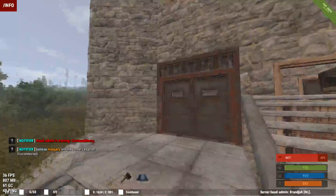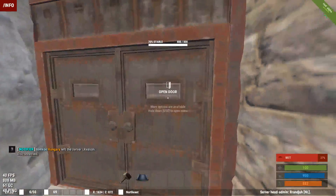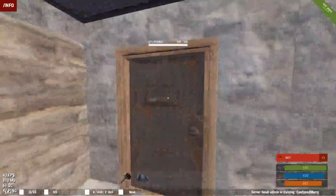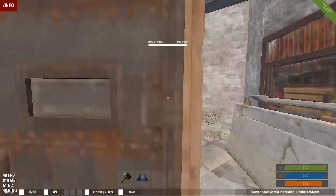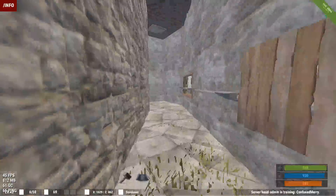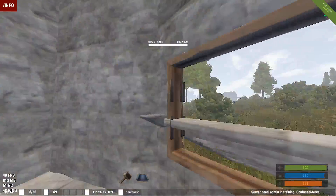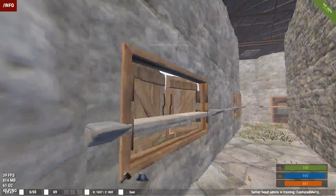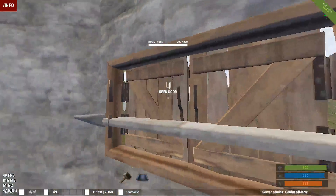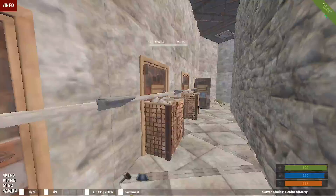I'll show you the shooting gallery on the ground floor. I've always wondered why people don't do this, because it gives you windows on the bottom floor. It's a no-go in Rust unless you do this, of course. Look — windows on the ground floor and they can't get through. Got some nice view. They can open it and shoot in, which maybe is something you don't want.